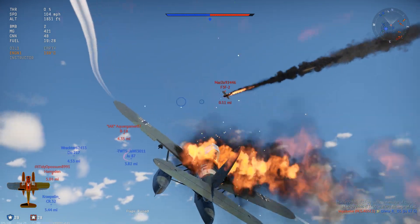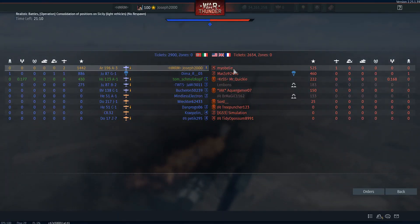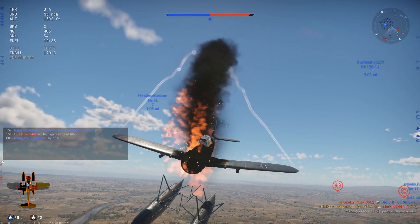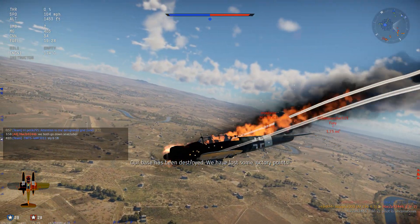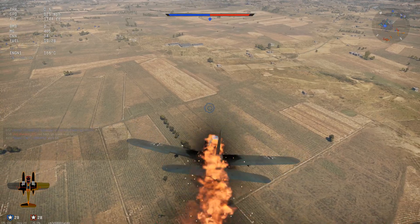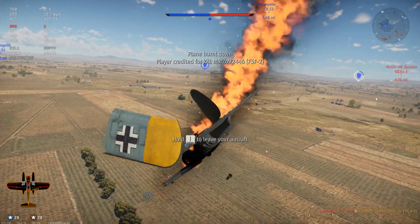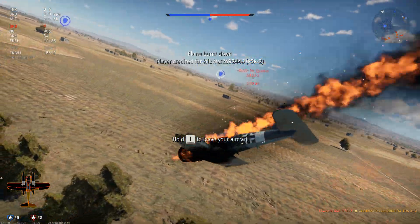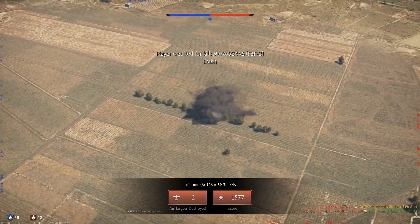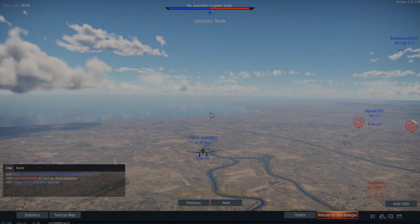Well, that's us done for, but we took him with us. I want to make sure he doesn't do anything else. When someone gets locked like that, we both go down — seal clubber. Imagine thinking this plane is a seal clubber. That was over quick. I'll see you all in match two, and hopefully we don't run into this guy again because I don't think he's going to be too pleased with me.